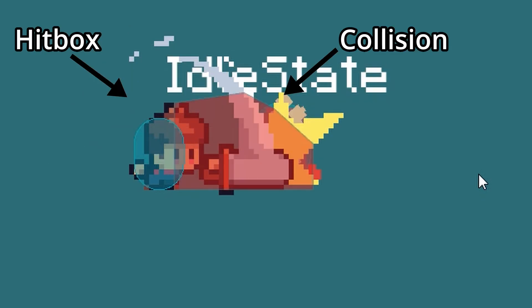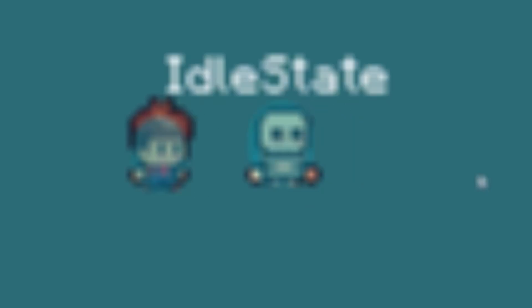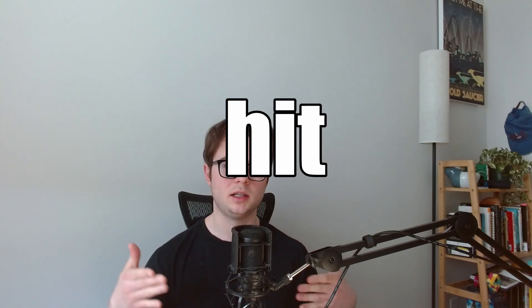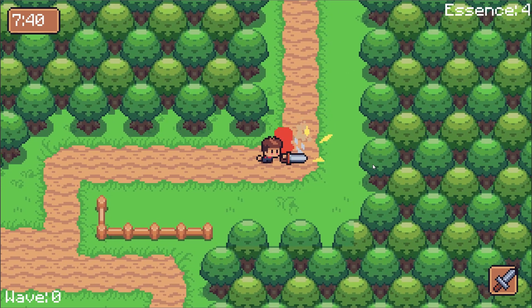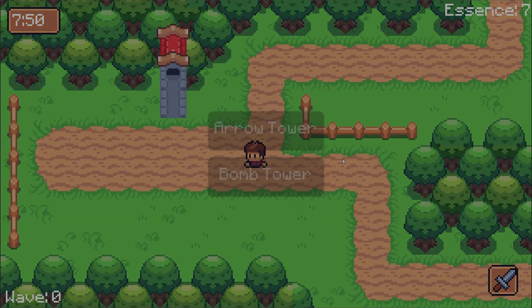Hitboxes are the shape of the object doing the hitting — so the sword or the skeleton's hands — and hurtboxes are the shape of the object being hit. My reasoning is that if I say 'I hit,' it means I'm hitting something. If I say 'I hurt,' it means I'm in pain. So hitboxes hit stuff, and hurtboxes deal with pain. It's thin logic, but I had to come up with something so I would stop getting confused. I built a fairly robust hitbox and hurtbox system that handles combat, but also other stuff where the player needs to hit things like when building towers.